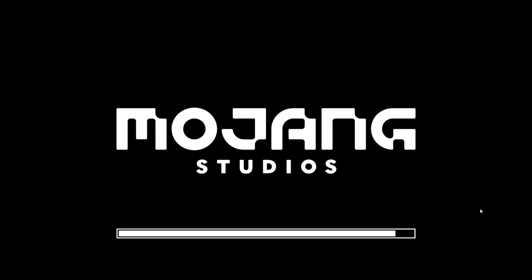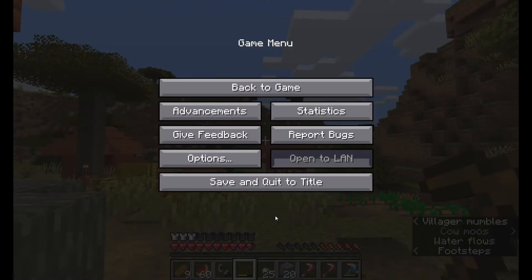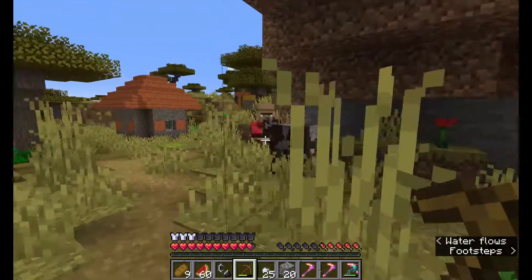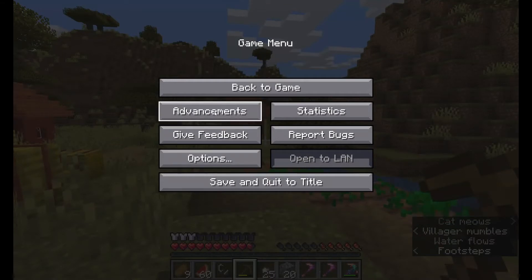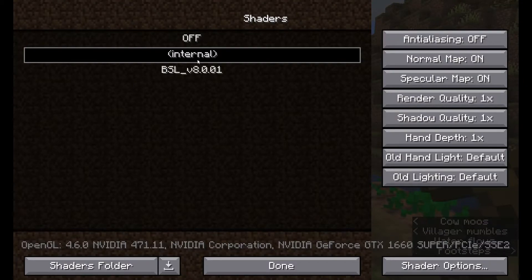If you go to internal shaders it will just look the complete opposite of what you'd expect — completely plain and honestly just disgusting. You need to have shaders on. I can always make a video on how to install shaders — you have to have Optifine, but it's super easy to install.